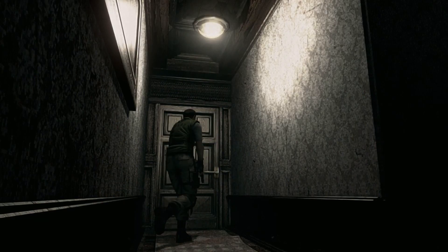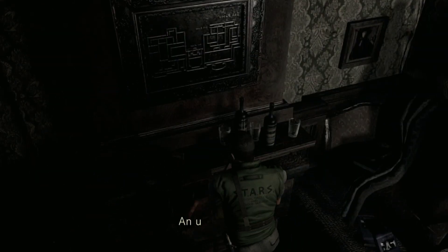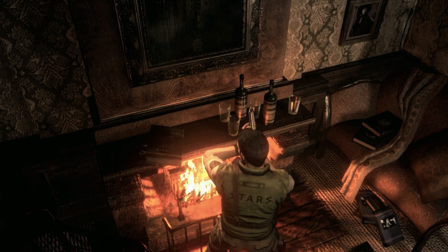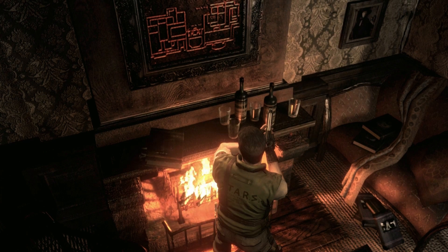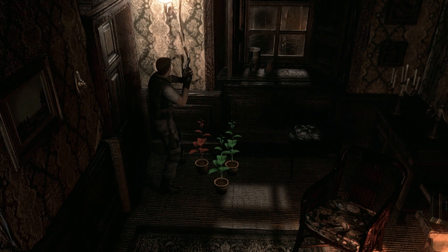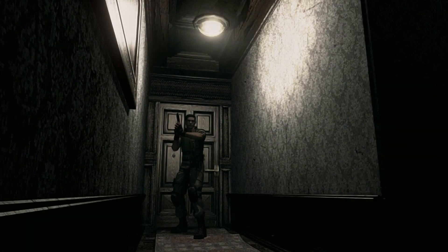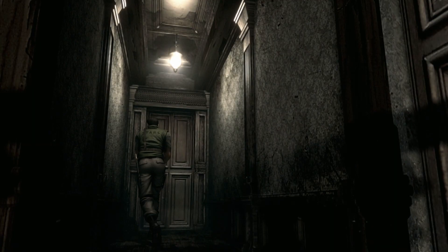Since I went ahead and got that wooden plank, I thought I'd show you the little area where you use it — which is back here. Go ahead and use the lighter, throw the wooden plank in there, and guess what pops out: a map of the second floor! Now we're not completely lost. There are some herbs here — remember these herbs just in case you're in trouble, because you can always go back and use them.